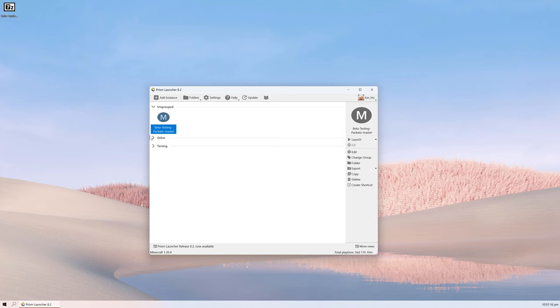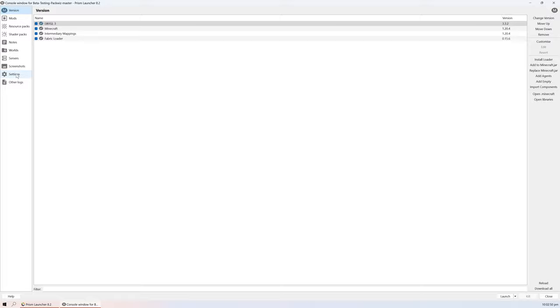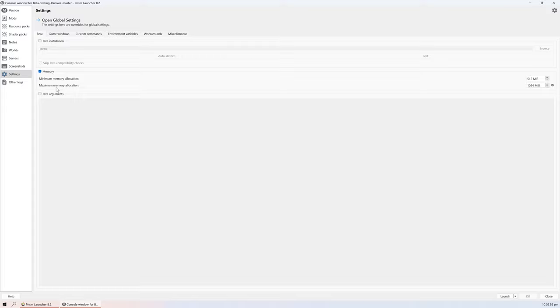You can see it's right here. You should also sign into the launcher if you haven't already. In this case I'm signed into my own account, but you can click on 'Manage Accounts' to sign in if you need to. Before we launch the game there are some settings we need to modify. Make sure the instance is selected and then click on Edit. Go to the Settings tab and check the memory checkbox. For minimum and maximum memory I would recommend putting at least 4 gigabytes, which is 4096 and 4096, and then click Close when you're done.